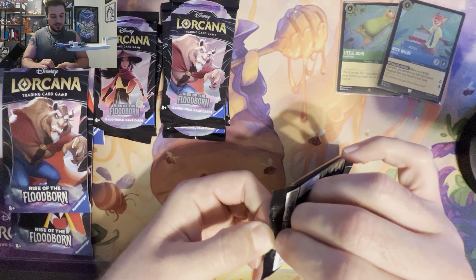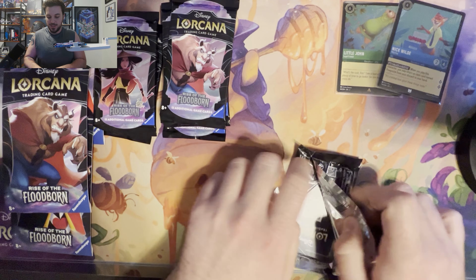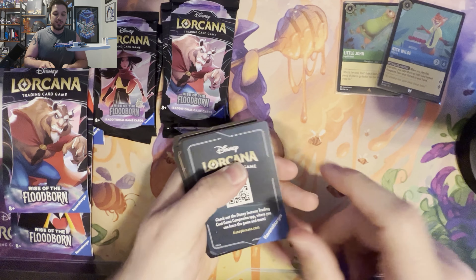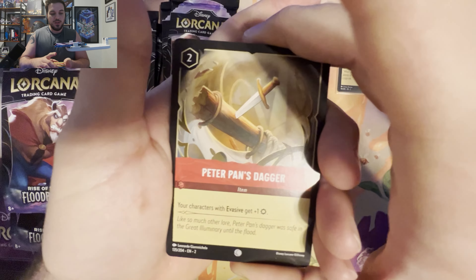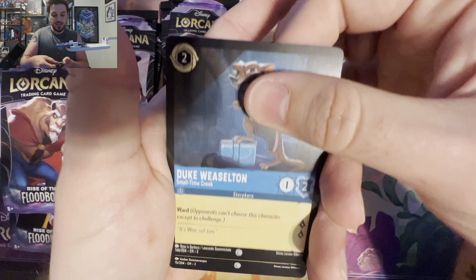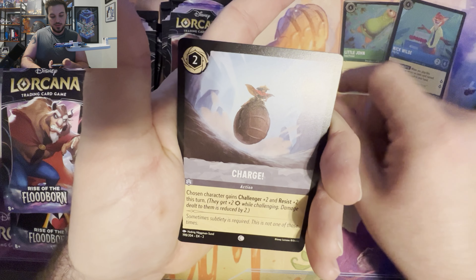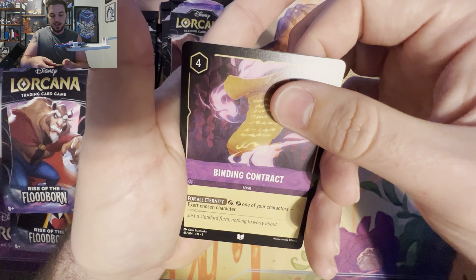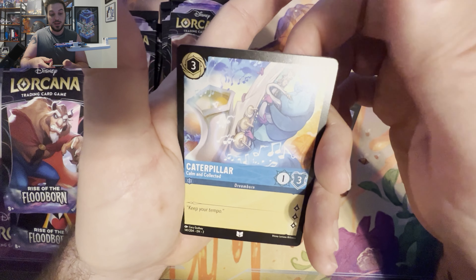We've got Piglet, Winnie the Pooh — perfect, wouldn't be that. Minnie Mouse, Hypnotize — hate that card — Nanak, Prince Naveen, Sword in the Stone, Pacha, Tiana, Gruesome and Grim, Tiana, and a hollow — Nick Wilde. Let's get that boy sleeved. All right, we got a furry club going up here for sure.